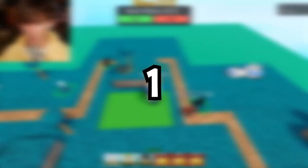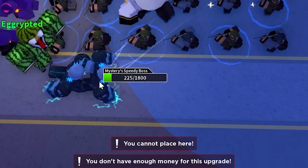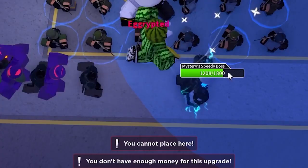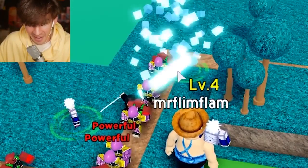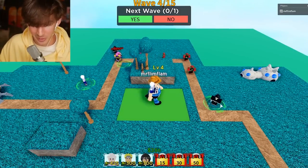The next one on our list is Bubblegum Tower Defense, created by Rumble Studios. This game features a ton of different maps and is all about bubblegum. If you remember Bubblegum Simulator, it's kind of like that but as a tower defense. Honestly, it's a lot of fun and very quirky.